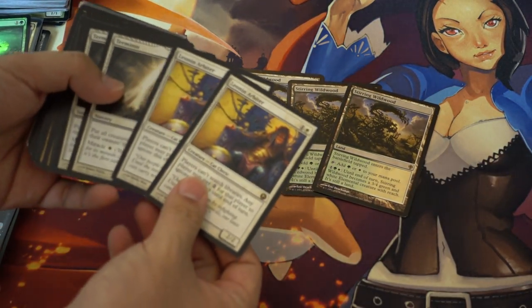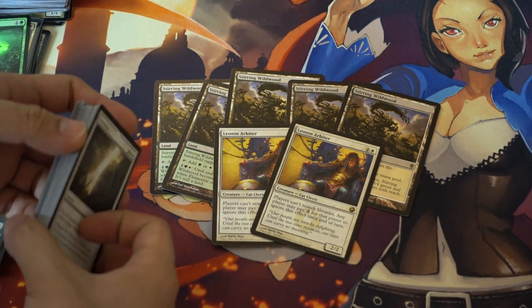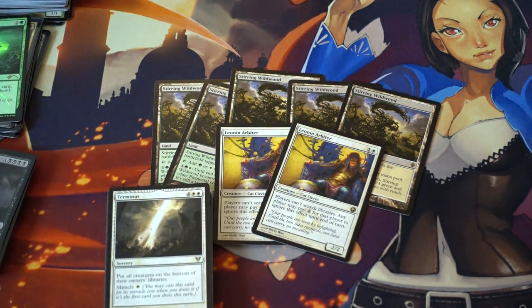Definitely very good — I mean, it's a few dollars, why not? Arbiter sees play now. I don't know if I can call it a tier 2 deck — I'd put it at about 2.5. He's very good with Ghost Quarter, very good with Path. Obviously I'm playing him in my Adrazi Hate Bears deck.